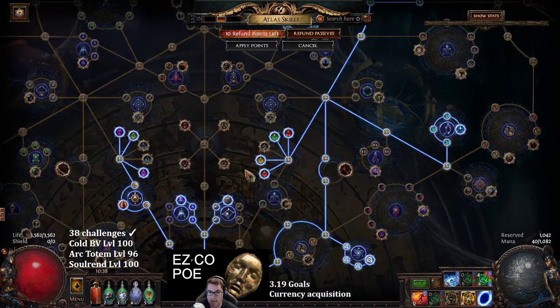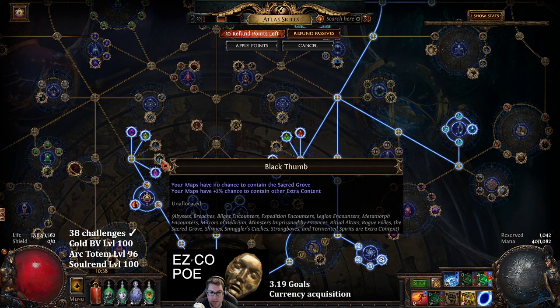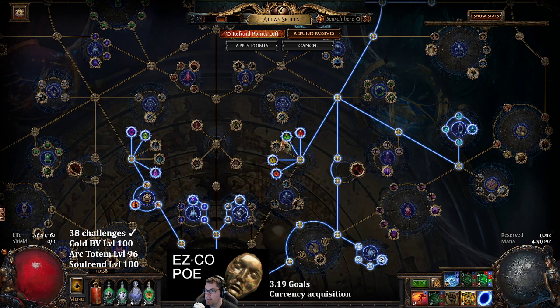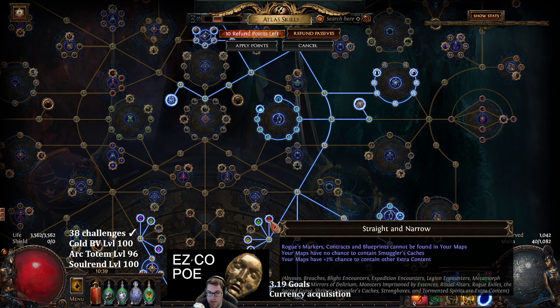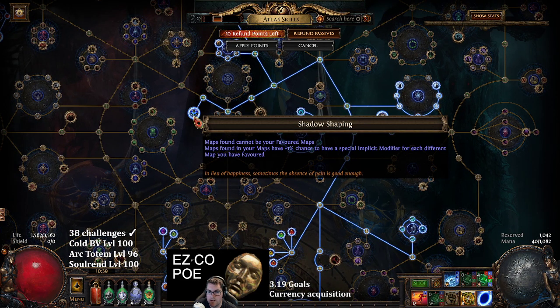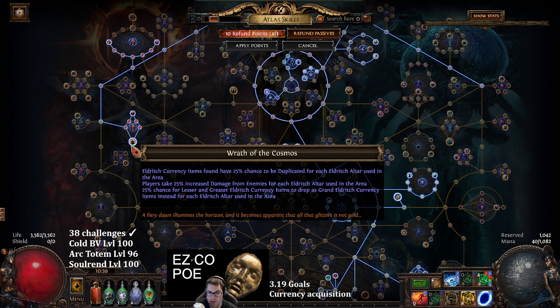We're going to be blocking every single league content except for delirium, expedition, and harvest. Using stream of consciousness, we're going to be seeing expedition and harvest quite often - I'd say one in three maps you're at least going to see an expedition or harvest with all these blocked mechanics. I'll go over shadow shaping later - this is how I can farm Mesas at T16.